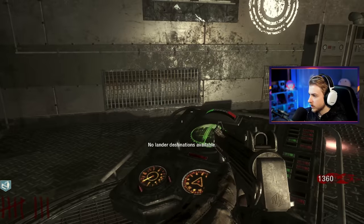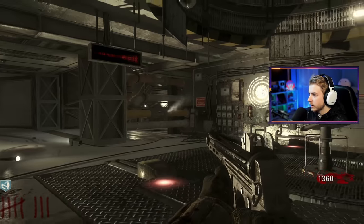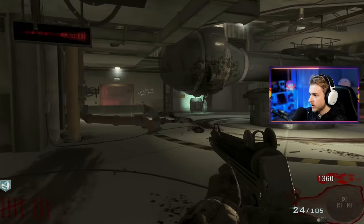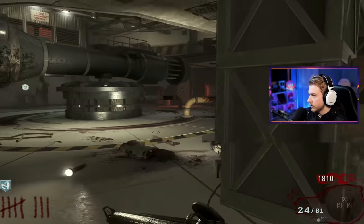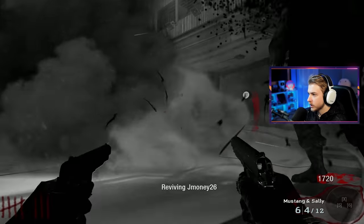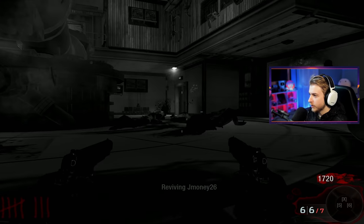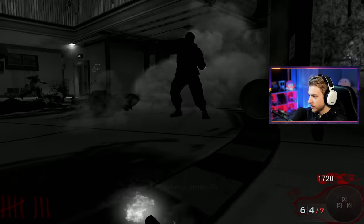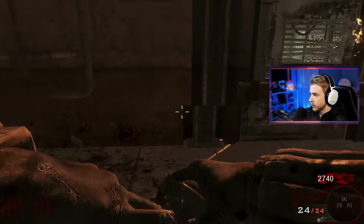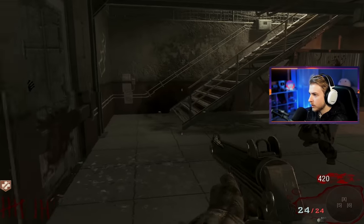No lander destinations available — how do I get some destinations? Do I have to just keep working my way up? I still need to explore parts of this map. I'm going to stay down here until I can get Jug back. Now they're sprinting at me! This mouse acceleration is so annoying. I'm going to complain about it every time I play this — I'm just trying to run one way and it turns me right back into the zombies.